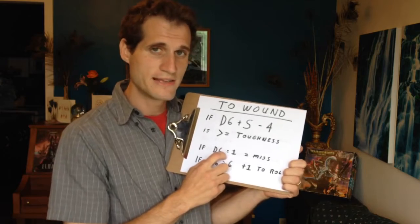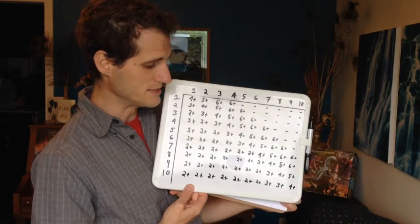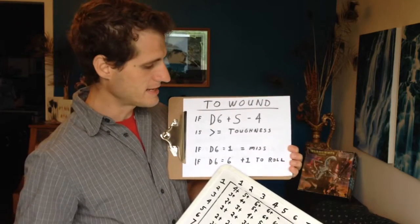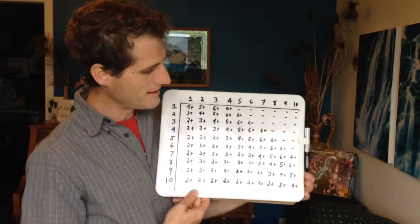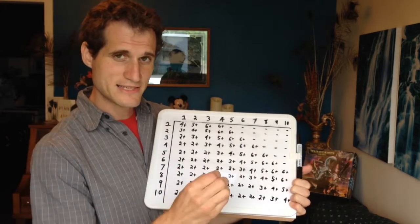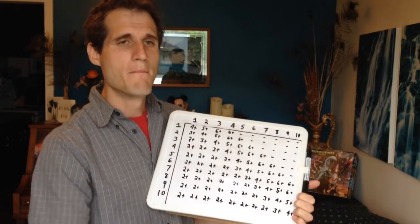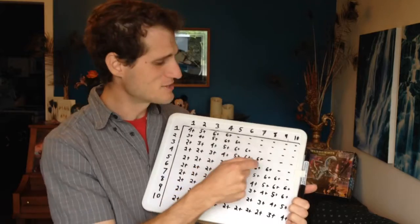Let's do that without the chart. I've got a strength 5 weapon and I'm rolling a 4, so I add those together to make 9. Minus 4 brings it down to 5 — that means I can beat a toughness of 5. Now, the only way this formula gets more complicated: if the roll is a 1, it's an automatic miss. There are no 1s on the to-wound chart. But if I roll a 6, I get plus 1 to the roll. That's why a strength 4 weapon can actually hurt a toughness of 7 — because 4 plus 6 minus 4 equals 6, but because it was a 6 you add plus 1, making it 7. So I can still beat that guy!